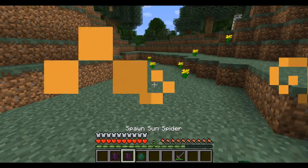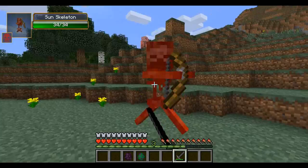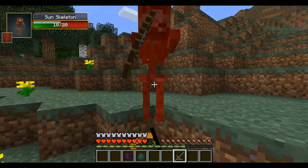The second one is the sun skeleton, and he will shoot fire arrows at you. Of course, he is immune to fire as well. You can see the arrows coming at me right now. But luckily, I have this gear on that protects me with fire resistance. He has 40 hit points as well. You're gonna get lit on fire if you don't have some kind of resistance against this skeleton.